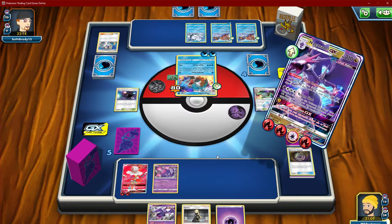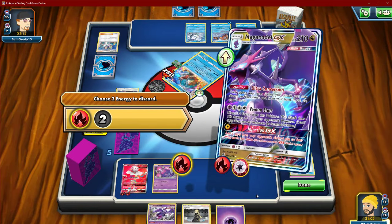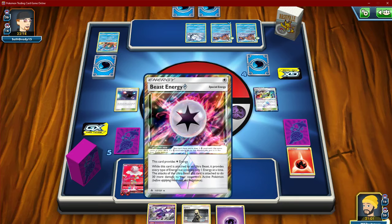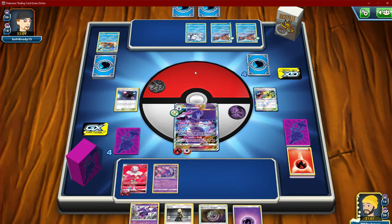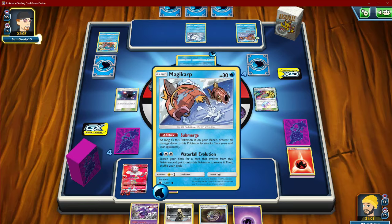We definitely got to Venom Shot this guy. Fun fact — when using Beast Energy, it's only the extra 30 damage on the active. Okay, I guess that would be kind of insane if we get to the back row for 200.